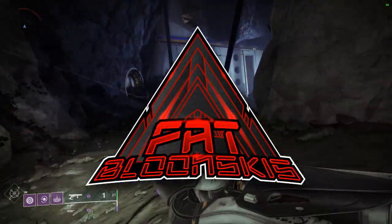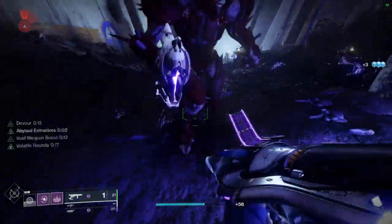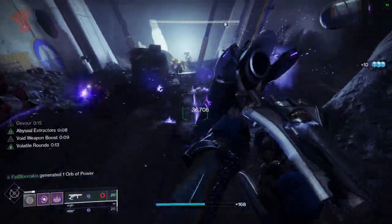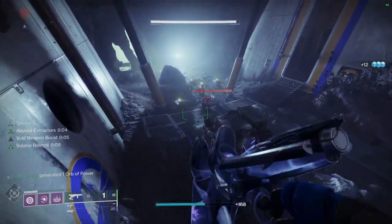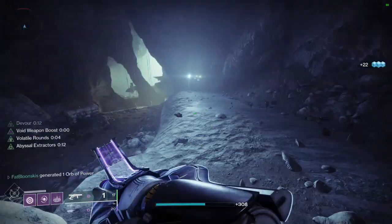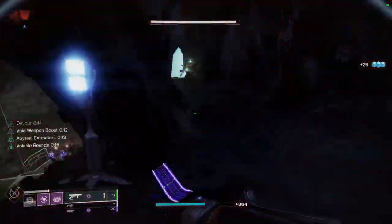I recently got the new exotic special grenade launcher Dead Messenger. It's pretty much if you take Mars' Retribution or Deafening Whisper and they have a baby with Hard Light or Borealis — it's literally a wave frame grenade launcher that you can switch the element to Void, Arc, or Solar. It shoots in kind of a fork pattern, like three different directions.